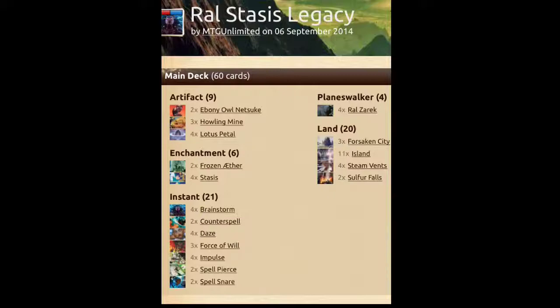The mana base is pretty straightforward. It plays 11 islands, 4 Steam Vents, 4 Sulfur Falls, and 3 Forbidden Cities. Forbidden City is also nice because it taps for any color and you can untap it by exiling a card from your hand. Generally, due to all the draw methods in this deck, we'll have enough cards in our hand if we need to exile one for that.